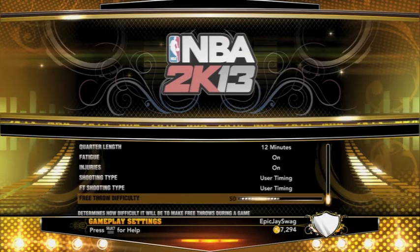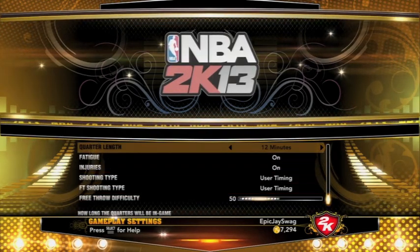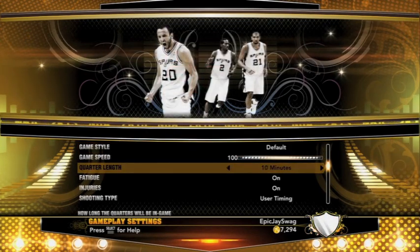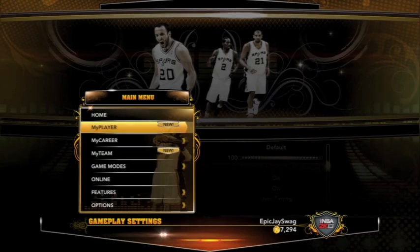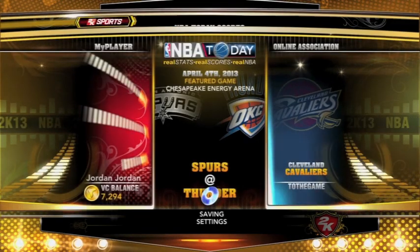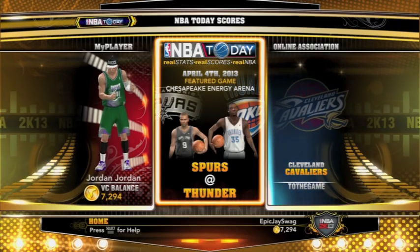You're going to want to make a 12 minute, 11 minute, 10 minute, 9 minute, 8 minute, 7 minute, 6 minute, and 5 minute file. I already have all of them and I get about 3000 VC every 15 to 20 minutes. So if you work that out, that's 9000 VC an hour.